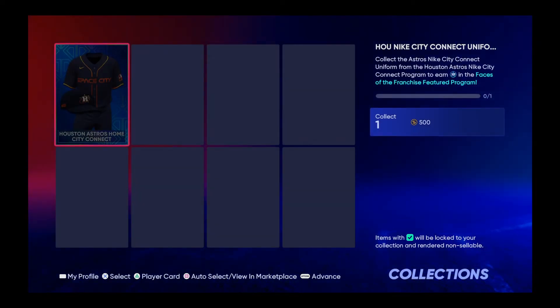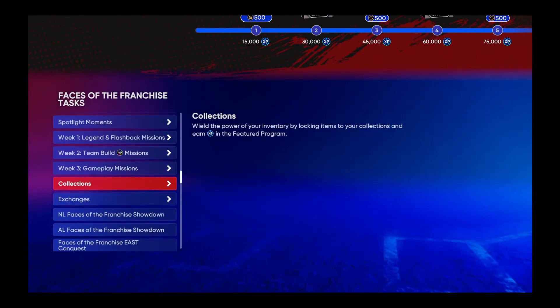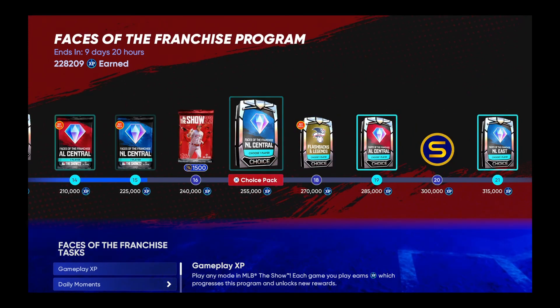You also need this for the Face of the Franchise program, so people are going to need to do it. It will give you 15,000 free XP towards the Face of the Franchise program, which you can't complain about. So if you are rolling slow, just do this program and you will be ahead of the game — or back on track, I guess.